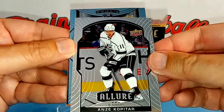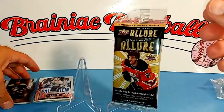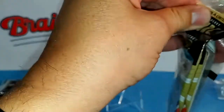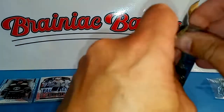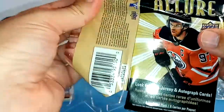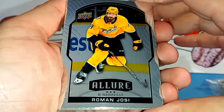This card is Anze Kopitar, and that one looks like perhaps a black variation. I'm really blown away. I've only watched one other opening of this — it was by SlapNuts Gaming out of Ottawa. And if you don't follow him, you should — his openings are always entertaining. He did one of these maybe a week ago and that's what really got me excited about opening some more of these cards, so give him some credit.